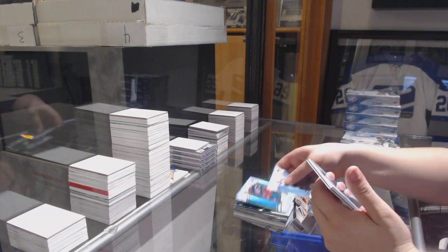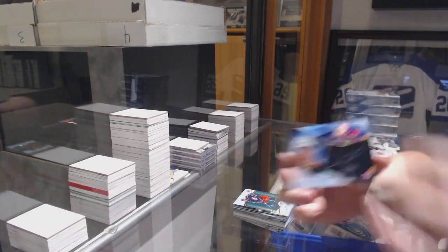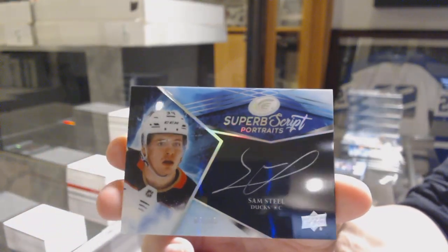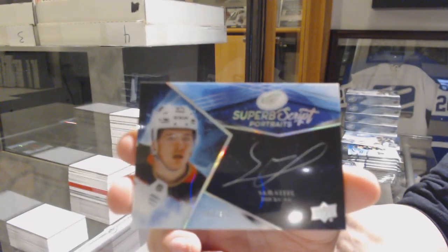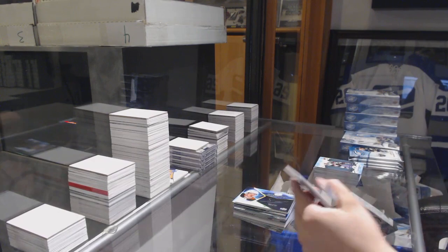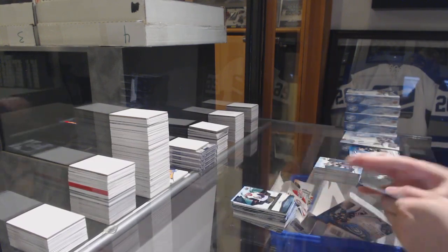We've got a Green of Seth Jones and a Superb Scripts Portraits Auto, numbered to 15, Sam Steele. Green of Sean Couturier, rookie of Christian Wolanin.